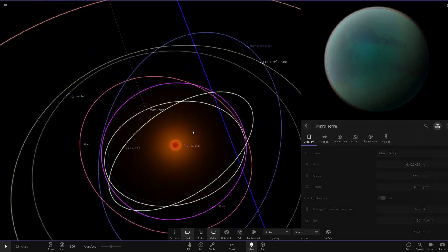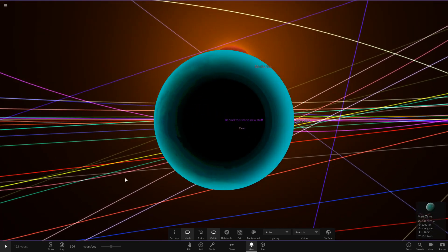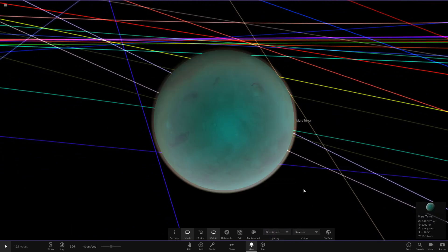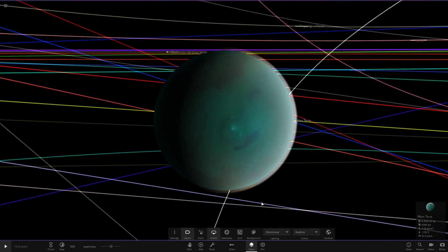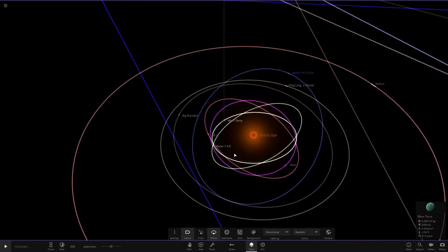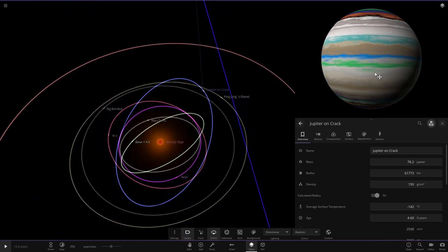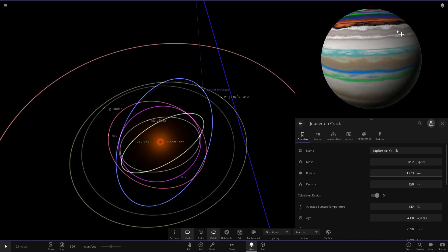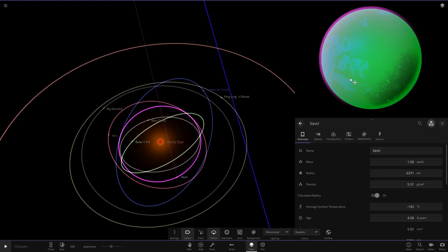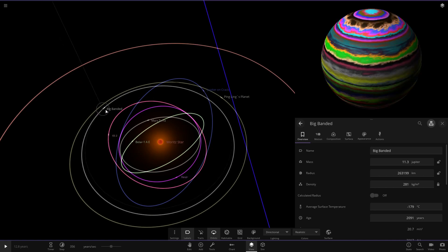The first planet is there, and the second is Mars Terror. We'll have a little peek at this one — it's a tinted Mars by the looks of it. Realistic lighting won't work because there are so many stars in the system; it completely messes up lighting, so we'll play the whole thing on directional. Mars Terror looks like a colonized Mars — no oceans but a nice tint. Moving on, here's Jupiter — a very spicy Jupiter with plenty of colors. I think I remember this from the previous one.